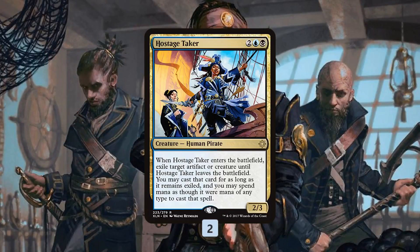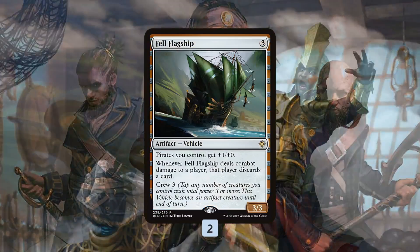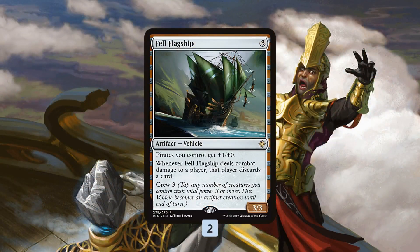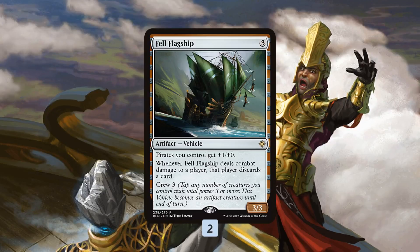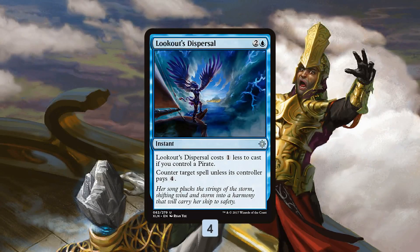Topping off our curve is Hostage Taker, which is one of the reasons to splash blue. It's a little expensive for such an aggressive deck, but it's one of the most powerful cards in Standard — it gets a blocker out of the way, steals our opponent's best creature, and if we untap with it we can even cast that creature on our side. Fell Flagship is essentially our pirate lord in vehicle form — gives all our pirates +1/+0, and if we ever attack with it on an empty board it goes hypnotic specter on our opponent, making them discard. With 23 pirates in the deck, it's a pretty impactful vehicle.